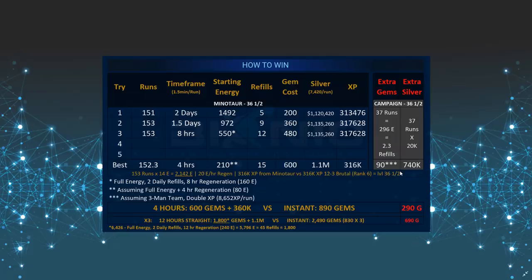My best case scenario would be to do 153 runs in about 4 hours — without taking a break and being very efficient on pressing the replay button. Starting with full energy and adding 4 hours of regeneration means I'd need to spend about 15 refills, which equates to 600 gems. I'll compare that against the instant method. The guy using the instant method will then have to do 37 extra runs with the same champion, using about 296 energy, which amounts to about 2.3 refills. So the instant method comes to about 890 gems, compared to my manual method at about 600 gems.